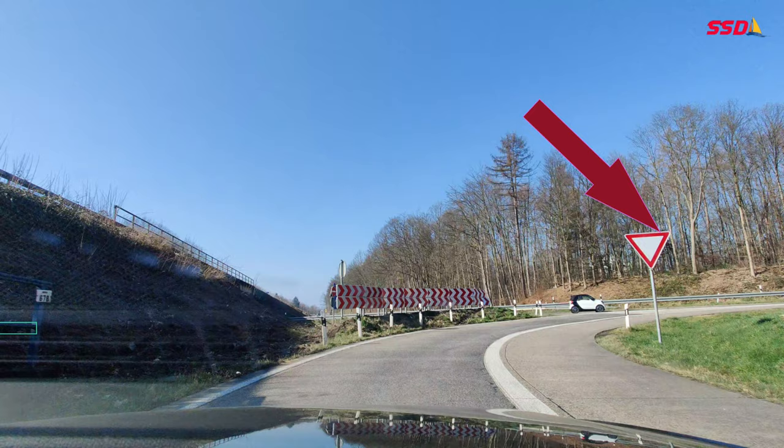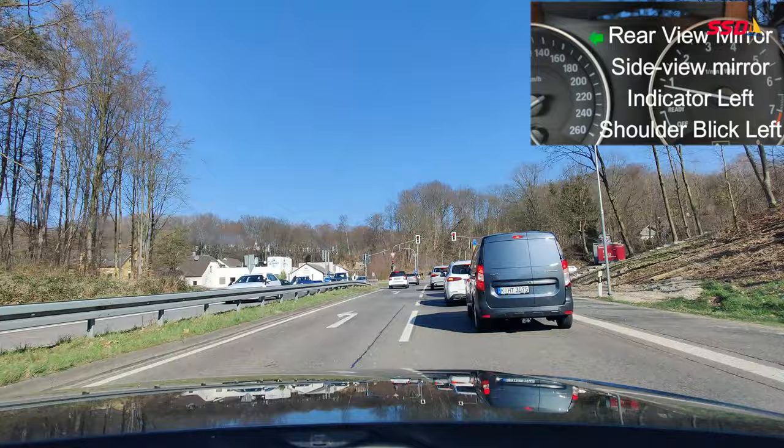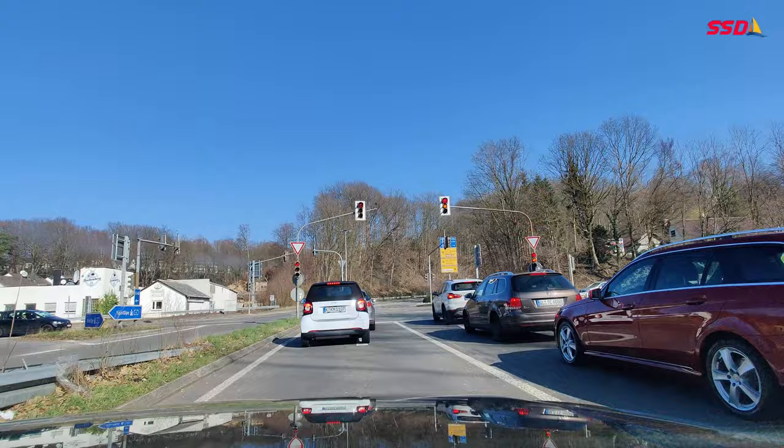There is a yield right-of-way sign ahead. I have come out of the autobahn and I am now outside the built-up area. I take the left out of this road, putting the indicator, checking the blind spot, and turning left. I hope you enjoyed the video — please put your comments and subscribe for new videos. Thank you for watching, goodbye!